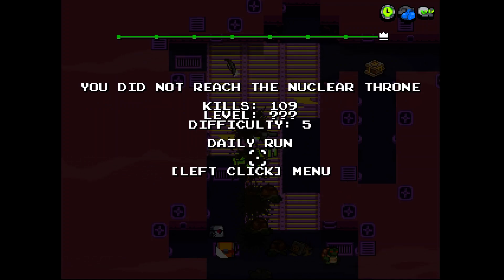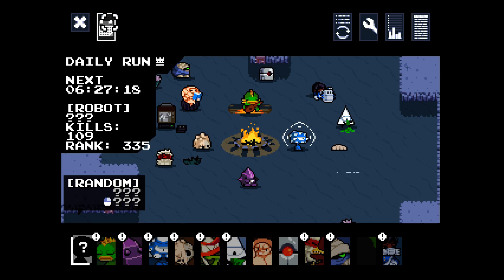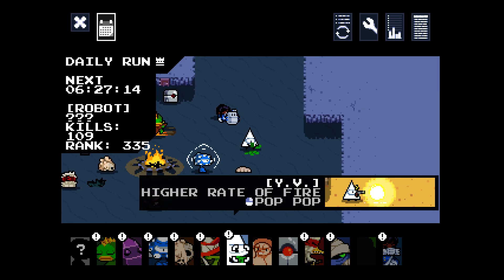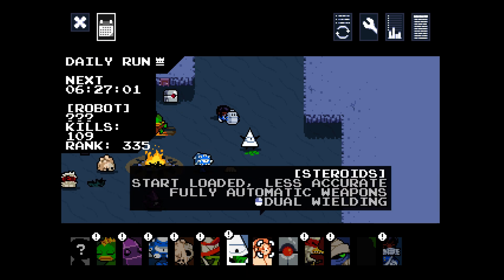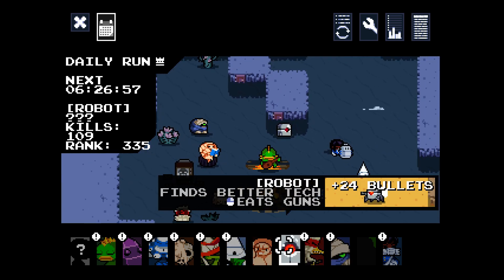That was a sudden end — I thought I was on my shotgun. I did not reach the Nuclear Throne. I got 109 kills on the daily run. Can I do that again? Because I will — I'm going to try it again. Let's try a different character, let's be YV. No! Well, shit. I did not make it nearly as far as I honestly thought I was going to, and I guess that's going to do it for this whole episode actually, because that's all I really wanted to do was show off the daily run. Unfortunately I can't show it off anymore.